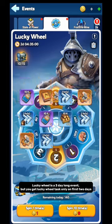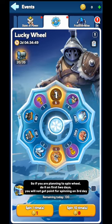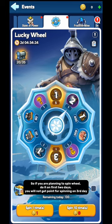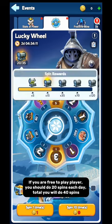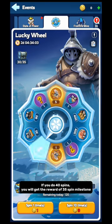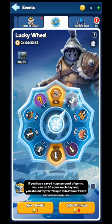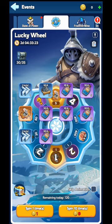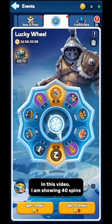Lucky Wheel is a three-day long event, but you get Lucky Wheel tasks only on the first two days. So if you are planning to spin the wheel, do it on the first two days — you will not get points for spinning on the third day. If you are a free-to-play player, you should do 20 spins each day, for a total of 40 spins. If you do 40 spins you will get the reward for the 35-spin milestone. If you have saved a huge amount of gems, you can do 30 spins each day and try for the 70-spin milestone reward. In this video I am showing 40 spins.